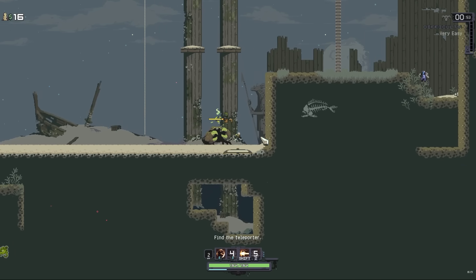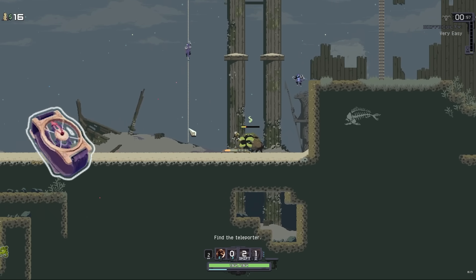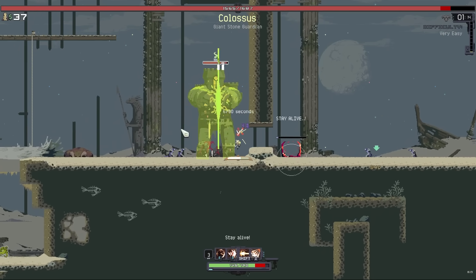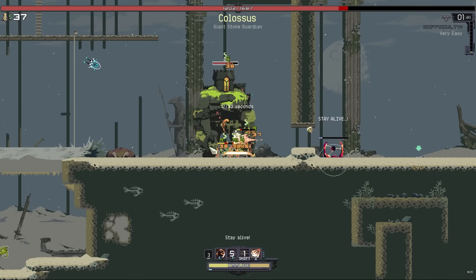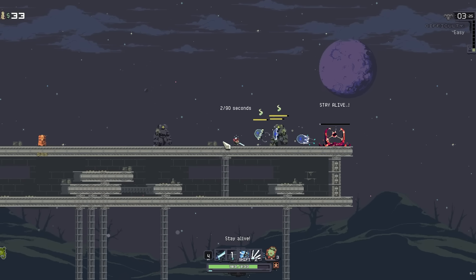Risk of Rain Returns is a very different game from 2. In 2, you have all kinds of ways to increase your base damage — from watches, focus crystals, armor-piercing rounds, crowbars, and crit. While Returns still has crowbars and crit, crowbars are significantly nerfed, and crit is harder to come by due to the fact there are no longer printers, and item output in general is a lot lower. But one thing Returns does have is the Toxin.